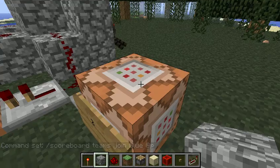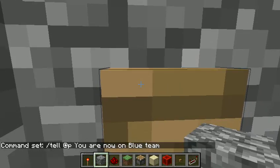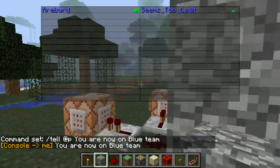And to prove that it works — I'm already on blue team, so. 'You are now on team blue.' And if I click tab, you'll see my name is now blue.